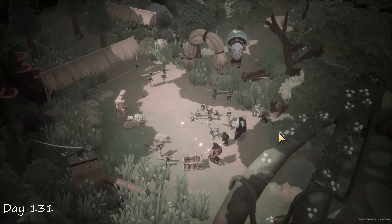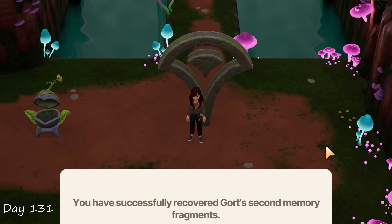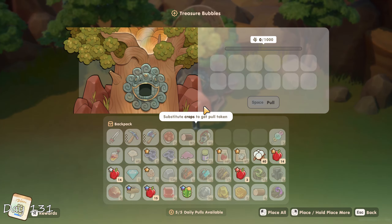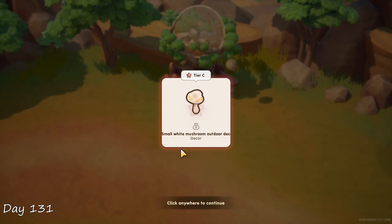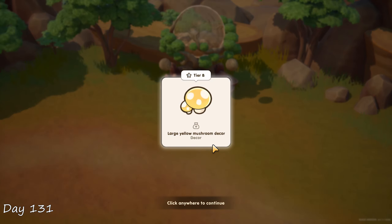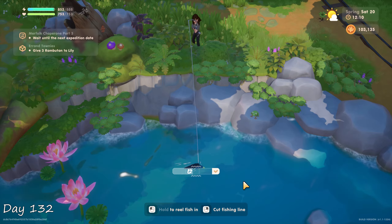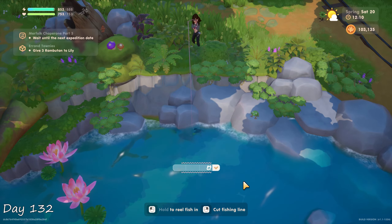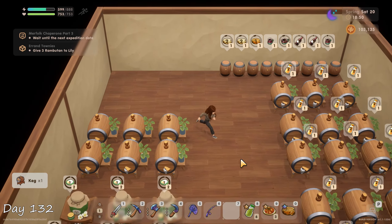On my way back home I stopped by the treasure bubble, and I learned that by putting in any crops I can receive random furniture pieces. I got a tree stump, small white mushroom, and large yellow mushroom. Day 132 was spent mostly fishing. At the forest river I caught a giant stingray — another legendary fish. I crafted six more kegs for the shed and that's about it.